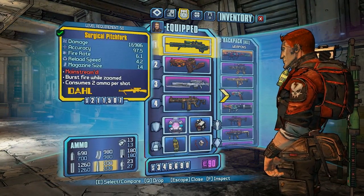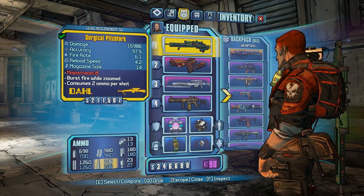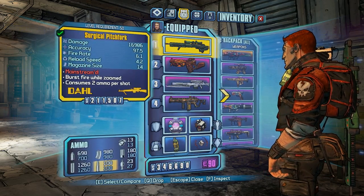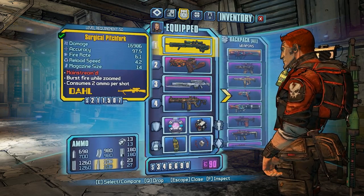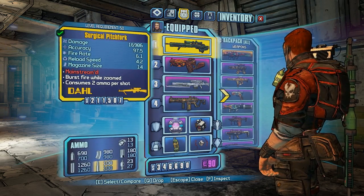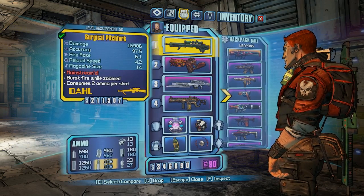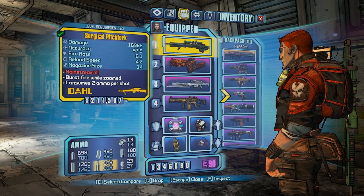Starting off with the new weapons: I got this orange sniper with 16,986 damage, 97.5 accuracy, 6.1 fire rate, and a reload speed of 4.2 with a magazine size of 14. This is one of my favourite weapons — not one of my most powerful, but one of my favourites because I found this farming the Terramorphous layer. If you guys want a tutorial on how to farm Terramorphous, just let me know.